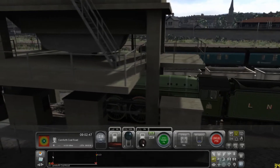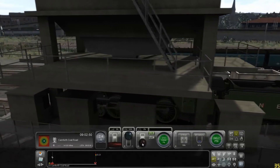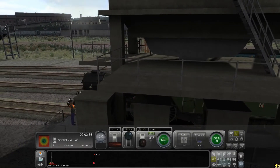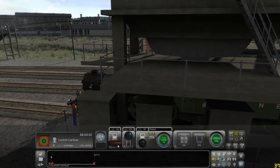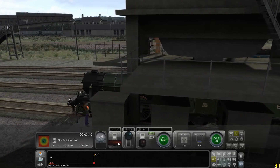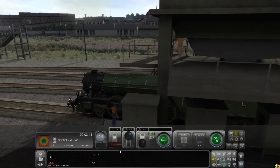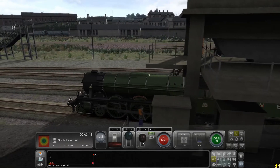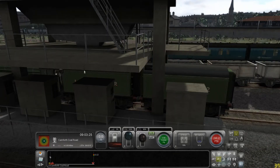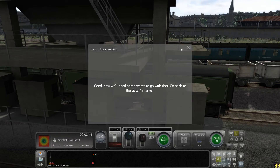We're coming into it now. First thing is to get it under the coal point. I don't think we've quite made it so we'll go on a bit further — just get it right to the front there. Right, I think we're there now. Just put the brakes on. We're doing coaling now, waiting for the little bar here to finish. That's good, we've got coal.